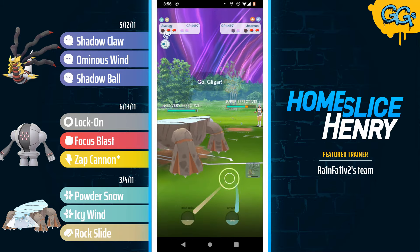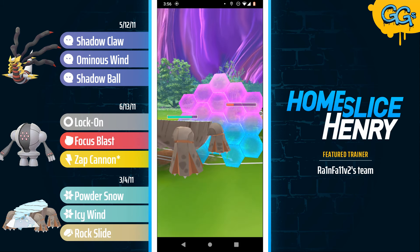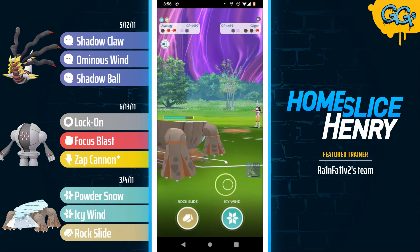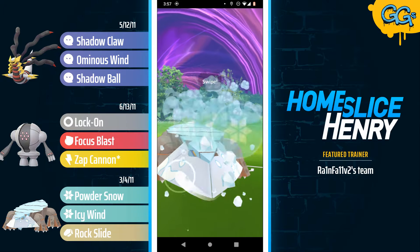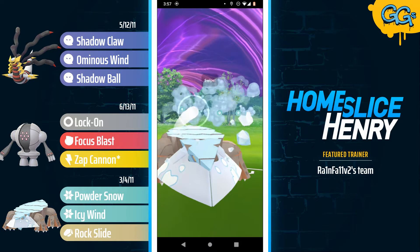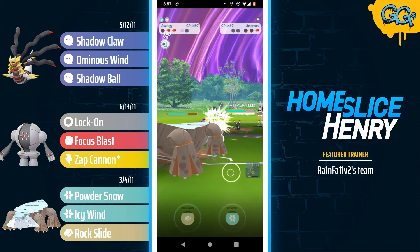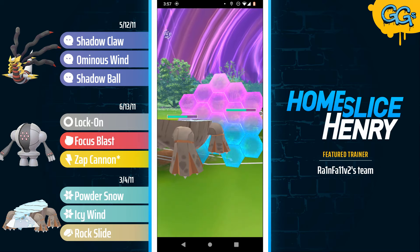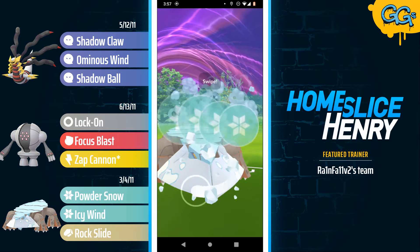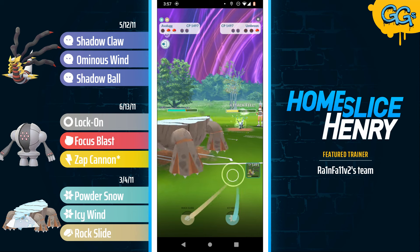Opponent in the back has Umbreon — in comes Avalugg, they switch into the Gligar, and Gligar is about to get fully farmed down. We are about to see a truly disgusting amount of debuffs onto this Umbreon. Back in comes the Umbreon as the final Pokemon for the opponent — they have no way of resetting these debuffs. Icy Wind number one gets shielded. Hisuian Avalugg says there's more where that came from, going for Icy Wind number two. These Icy Winds of course are not going to be outputting a lot of damage.